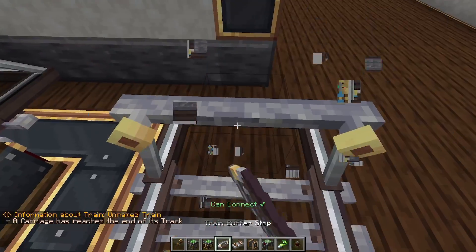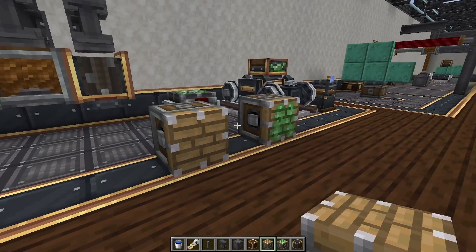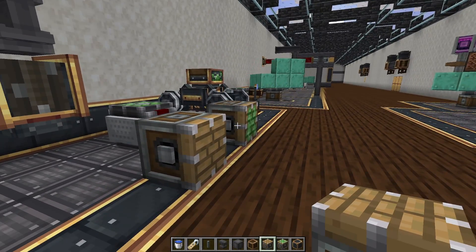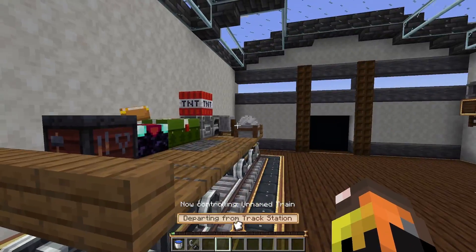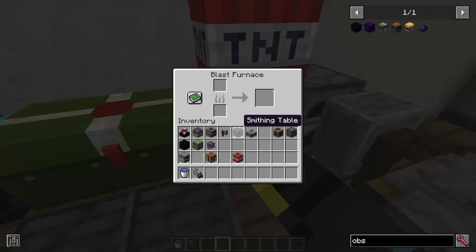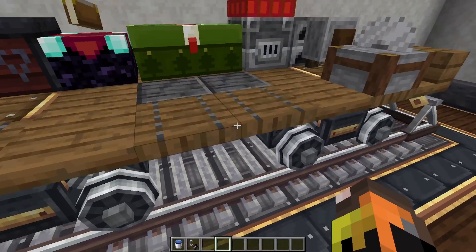One last thing I forgot to mention: sticky mechanical pistons and regular mechanical pistons also work with Interactive. So as I showcased earlier, we have a working moving train with basically everything we could possibly need, and it all just fully functions on a contraption, which is incredible.